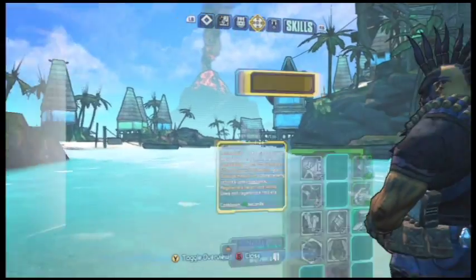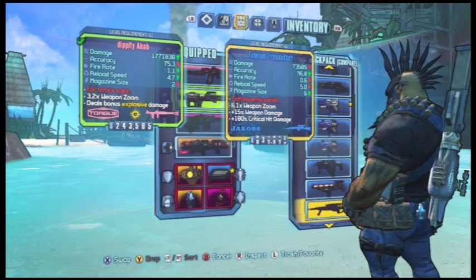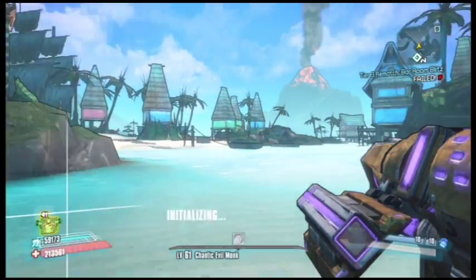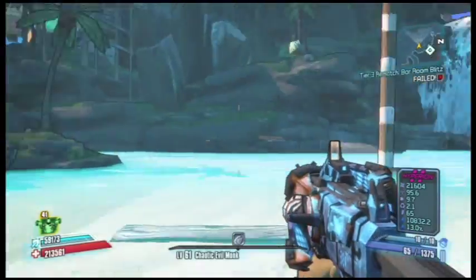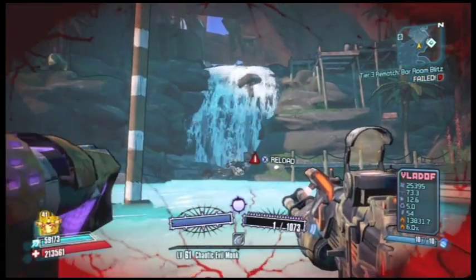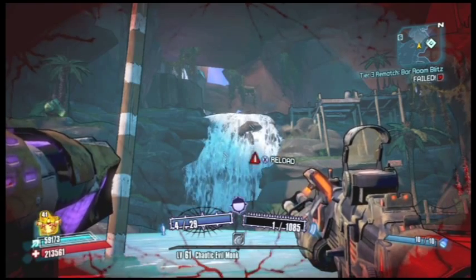You're going to take a Vladof rocket launcher — doesn't matter what rarity, except it cannot be the Mongol. Hold it in the second slot with the other gun in the first slot, then go to a third slot weapon, Gunzerk, and switch weapons. You do this so it doesn't refill your ammo.